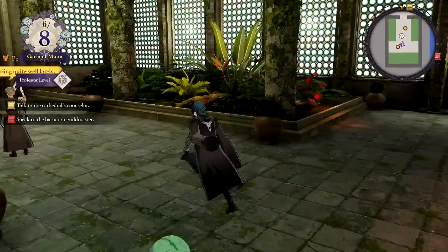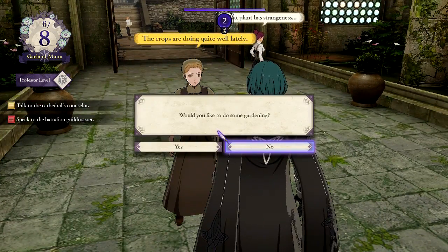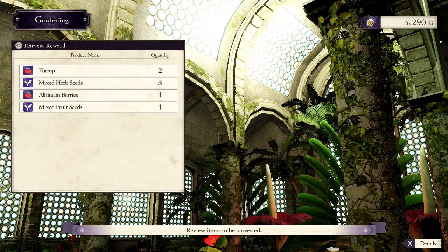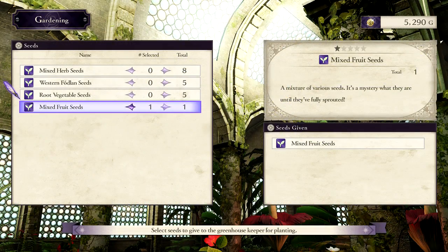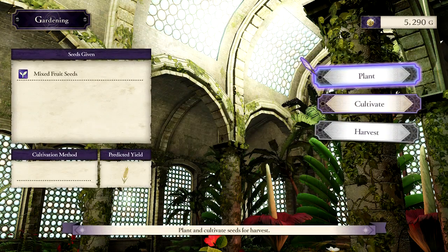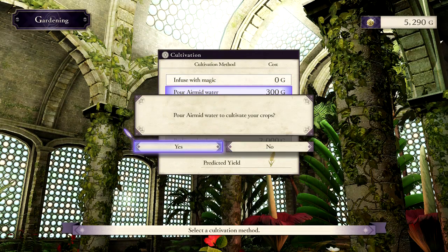My Professor level is going dangerously high. So I remember planting something — I will harvest. Turnips, mixed herb seeds, berries, and mixed fruit seeds. I'll do the fruit seeds since it's the only one I have. Just the one, so I'll do that. Then I'll pour some water on them.